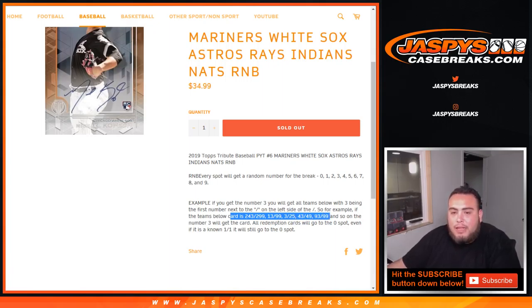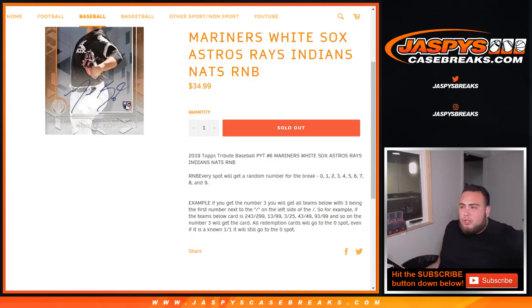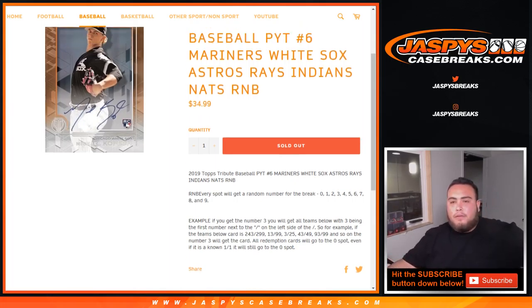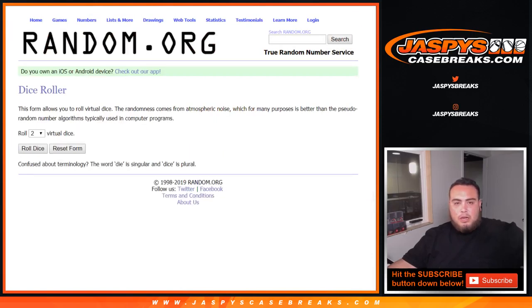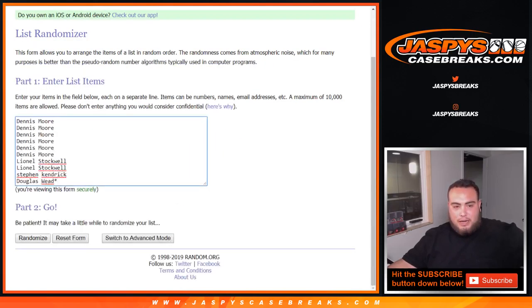Spot number three will get that card. All redemption cards will go to spot zero — even if it's a one-of-one, it'll still go to spot zero for these teams in this break. For any unnumbered cards, those will go at the end of the break. Good luck — dice roll here, Dennis down to Douglas, zero through nine, let's roll.